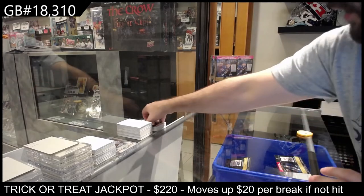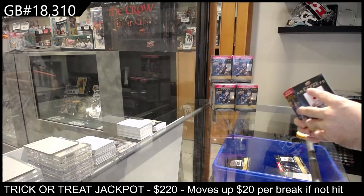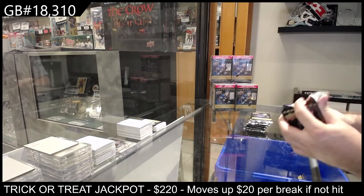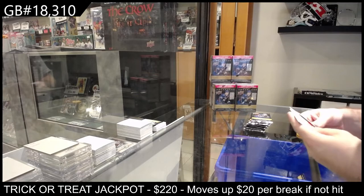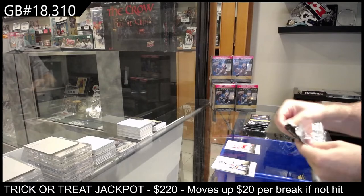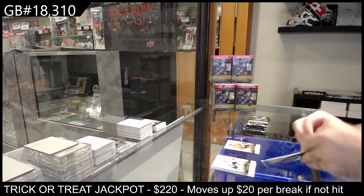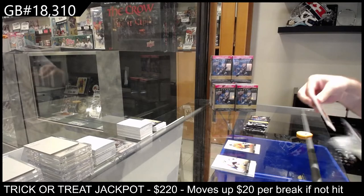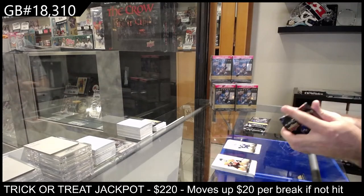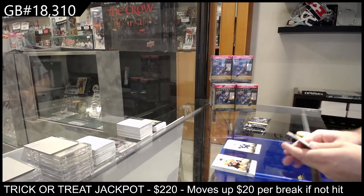Oh, that's not bad, considering these are Blasters. If you get a couple autos, a couple mems. We've got a Dillon Larkin for the Red Wings. Timo Salwani for the Anaheim Ducks. JT Miller for Vancouver. Base pack — so that's all base.